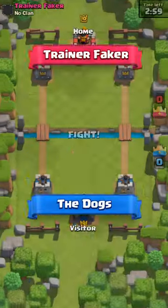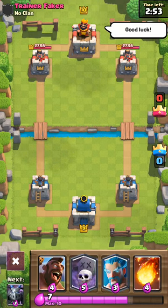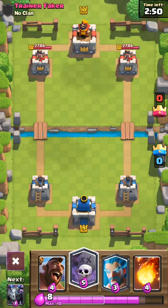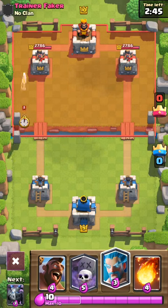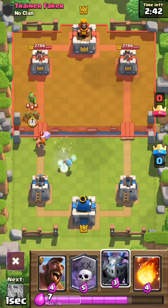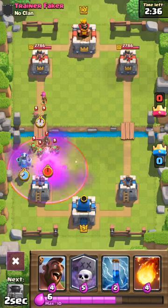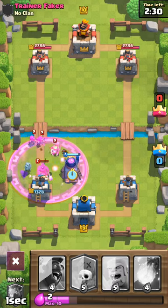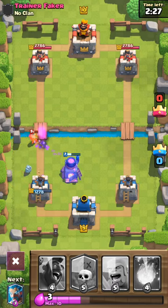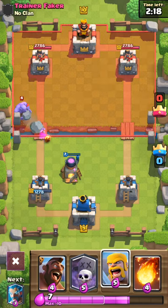Let's jump into a training match to see if we can beat the Trainer — Trainer Faker. I've faced him twice already: Three Crown once, One Crown the first time. This guy runs a Bowler Miner deck, which is actually pretty interesting. I'm going to wait for him. He goes Lumberjack, so we go Ice Wizard. I did not expect a Rage already out of him. We have to go Furnace to make sure we do some damage. The Trainers don't play like a traditional Clash Royale player, which is why they can sometimes be hard to play against.